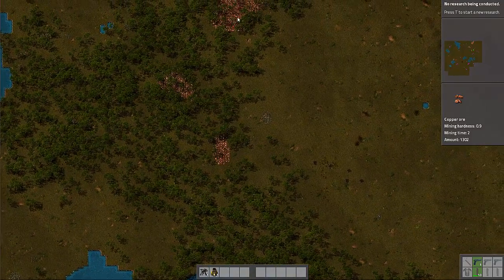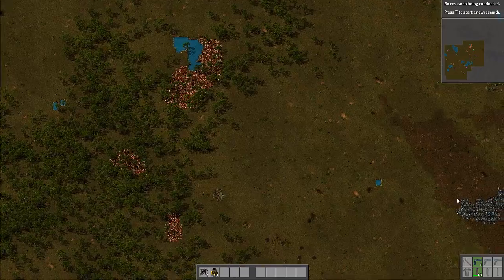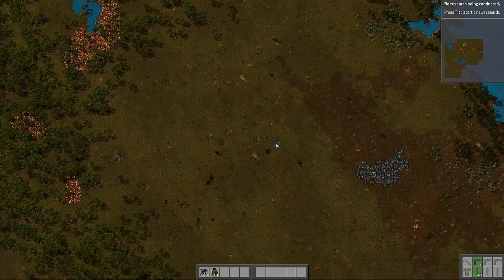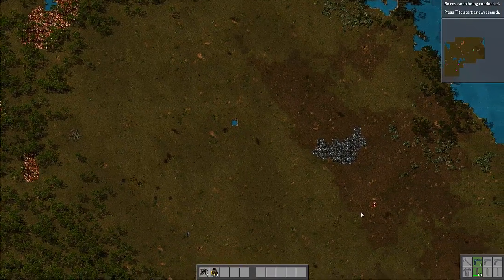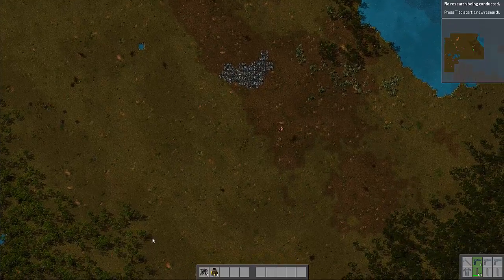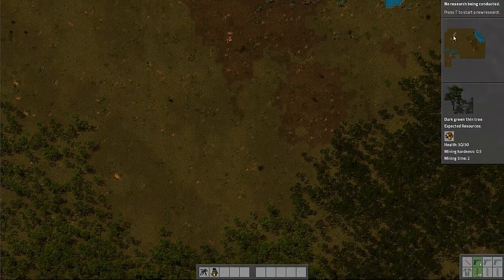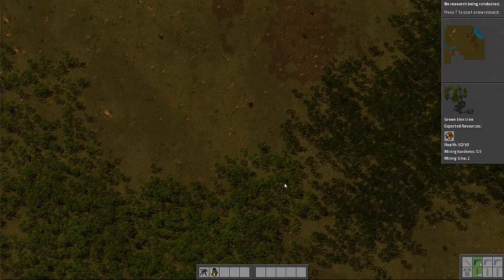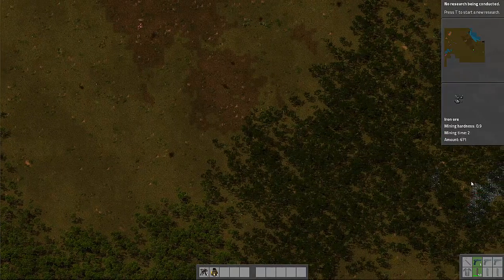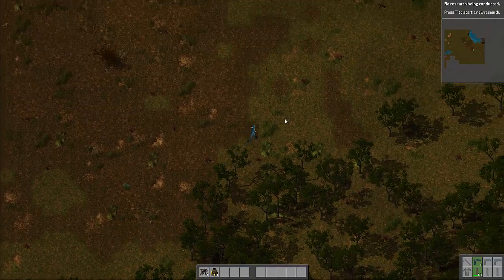Oh god, there's a huge copper deposit there, some stone, iron ore — okay! This could be a good spot. Where's some coal? I just hope we can find some coal nearby. There's some water which is good — we're gonna need that. There's some iron too. Do we really not have any coal around? There's actually a lot of iron here. I think I'm stuck in this forest — I'll punch a tree with my stick.